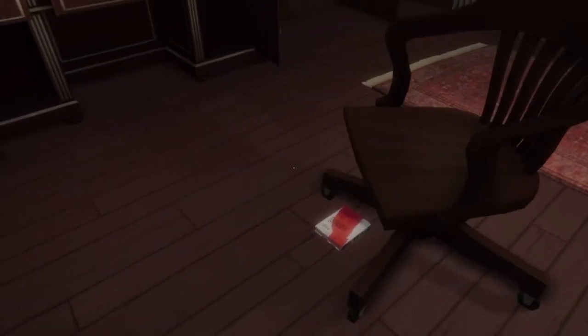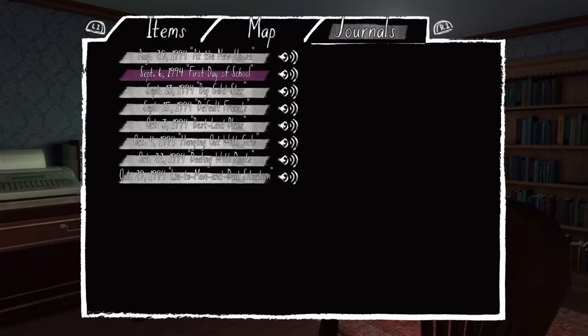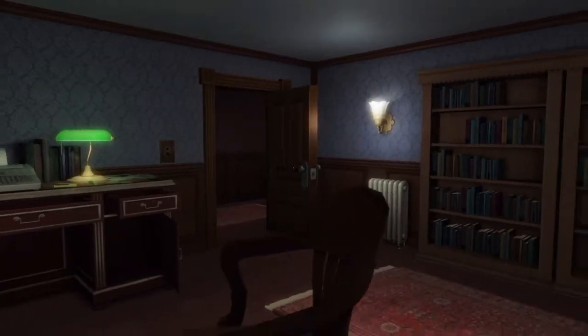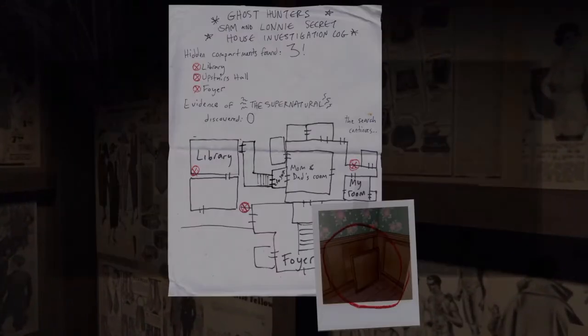Where was this other one again? Journals — tea, basement, dad's office. Okay, I have to go back and look at that. I keep thinking it's like a book that I can look at.